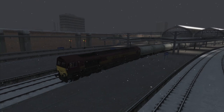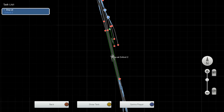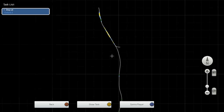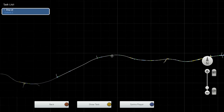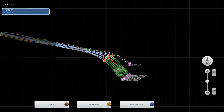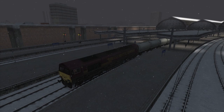We're going to be taking 10 tanker cars from here in Paddington all the way out to Oxford, going via Reading and Slough. The start point is all the way down here at the end of the Great Western Main Line. There's our train, and I suppose there's not much left to do now, so let's set out.